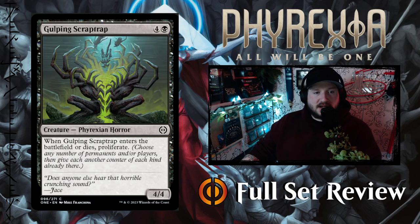Next up we've got Gulping Scrap Trap — four and a black for a 4/4 Phyrexian Horror. When Gulping Scrap Trap enters the battlefield or dies, proliferate. That's not bad. The flavor text says 'Does anyone else hear that horrible crunching sound?' — Jace. Yuck.